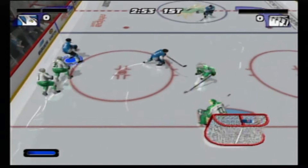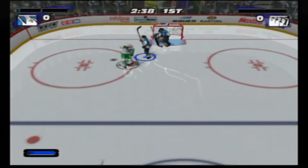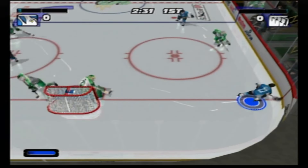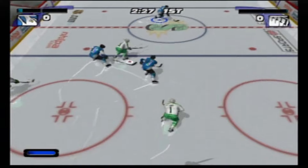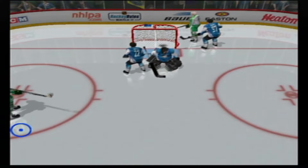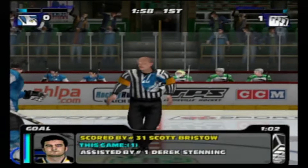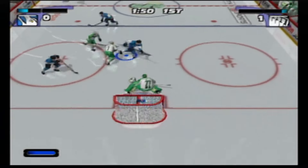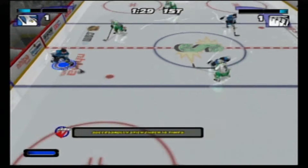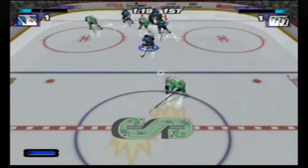We've got to do 10 stick checks and eight slap shots. Big stick check — that's already one. Rip a clapper, big save by the tendy. Back the other way, it's a really fast-paced game with a lot of deking. Another nice stick check. Big clapper, huge save by the tendy. Penalties will be a three-on-two. And there we go — a one-nothing lead for the other team, not a great way to start.